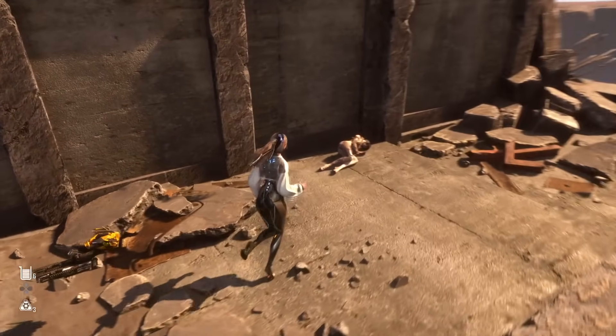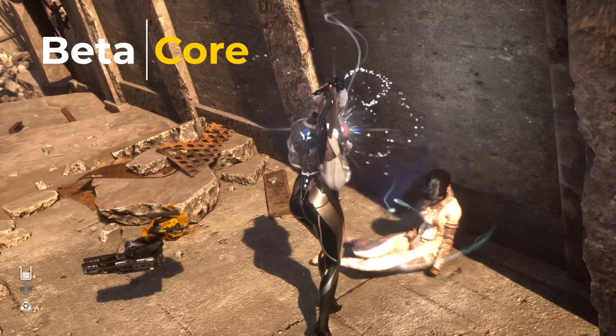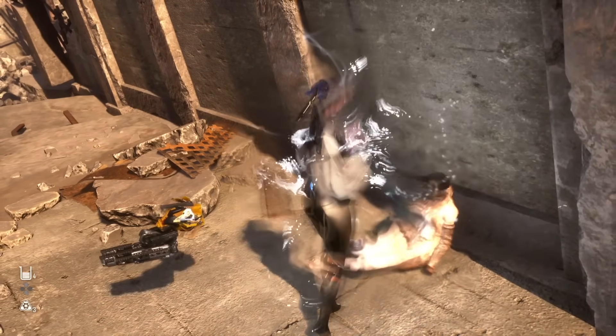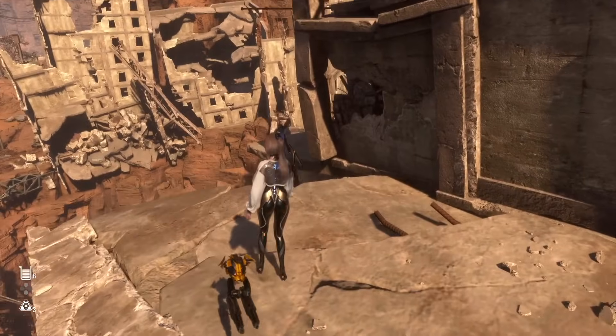Then you make it over here. You find your comrade laid out. You grab her beta core. So if you haven't gotten this beta core, there you go. And then you're like, all right, that's it? No, that's not it.